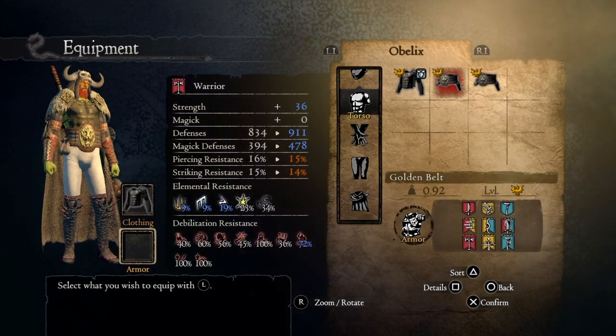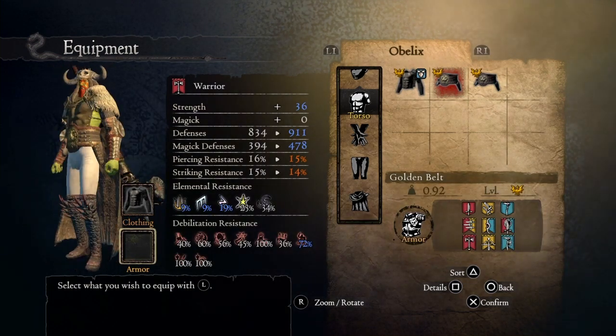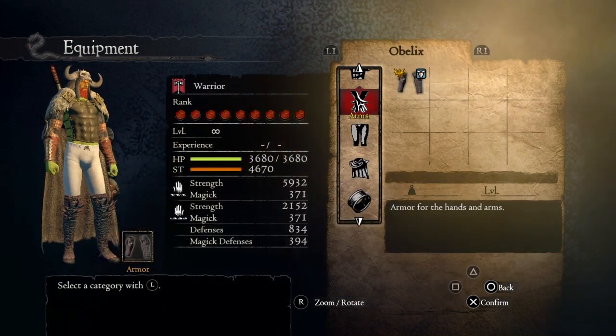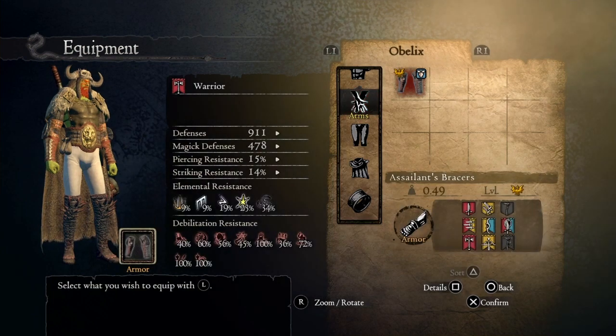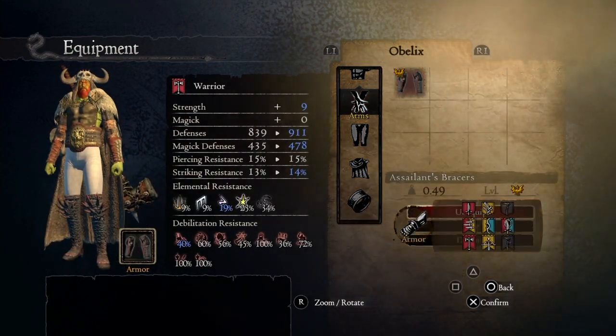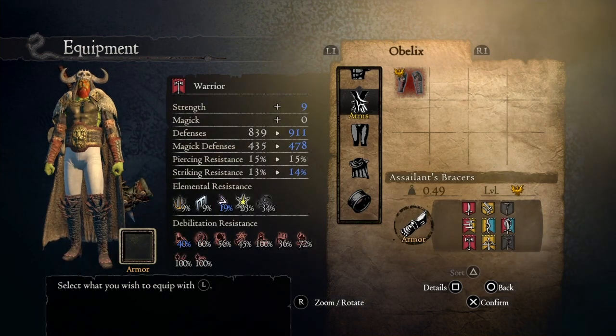Martial Bracers you can buy from the guy that copies items and sells the copies. You can get the Golden Belt from the dungeon where you find the dragon. The Assailant Bracers increase your strength by 5 points, and you can get those from Blue Moon Tower.